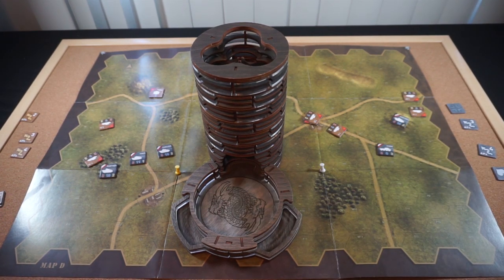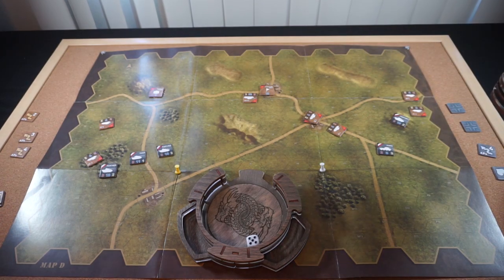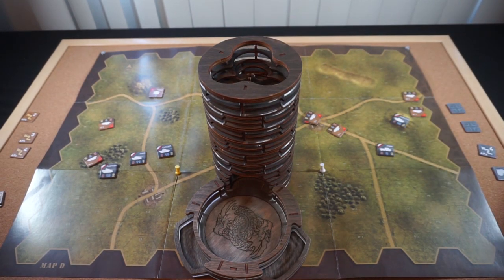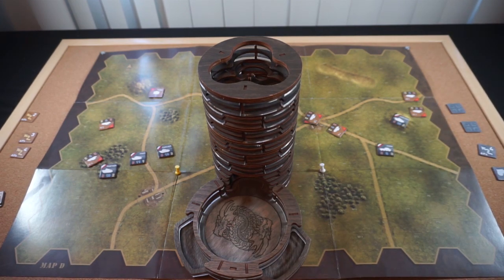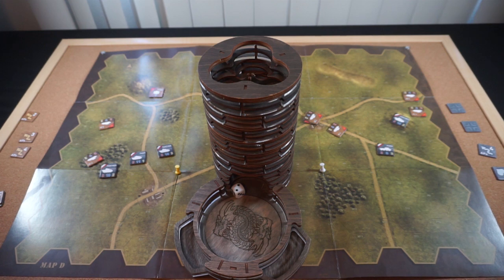We do have to roll like normal — a 1 to 2 ends the turn. That's a 5, so the Germans will get their third action point. Now the Puma will take a shot at this T-34 to see if we can somehow take it out. We need at least a 9 to do it — which that is not. Then a 1 to 3 will end the turn for the Germans. That's a 2 so the Germans' turn 3 is over.